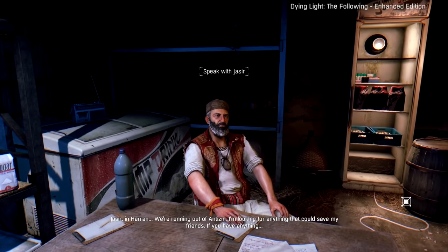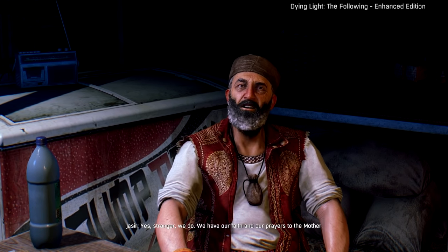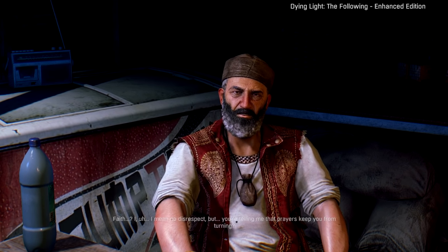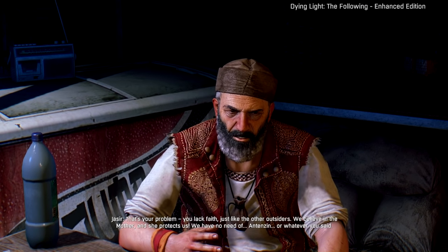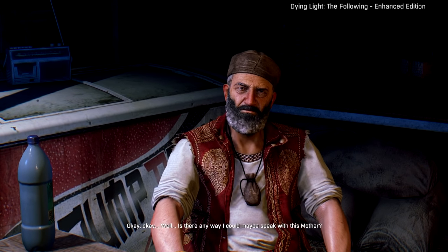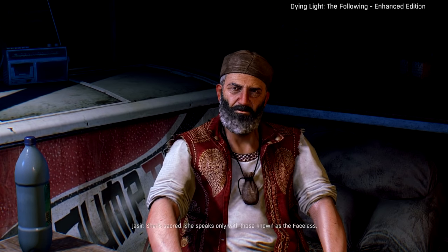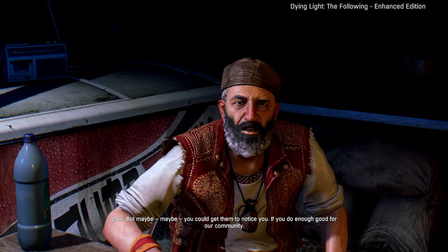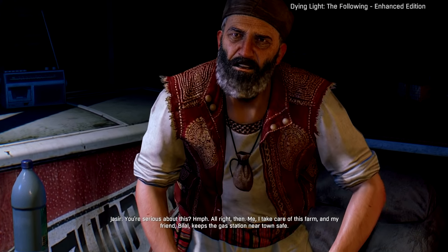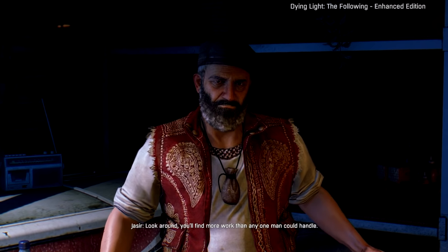We're here in Haran — we're running out of Antizen. I'm looking for anything that could save my friends. If you have anything — yes stranger, we do. We have our faith and our prayers to the mother. Faith? I mean no disrespect, but you're telling me that prayers keep you from turning? That's your problem — you lack faith just like the other outsiders. We believe in the mother and she protects us, we have no need of Antizen. Is there any way I could speak with this mother? She is sacred — she speaks only with those known as the Faceless. But maybe you could get them to notice you if you do enough good for our community. At this point I'll take anything. Me, I take care of this farm, and my friend Bilal keeps the gas station near town safe — look around, you'll find more work than any one man could handle.